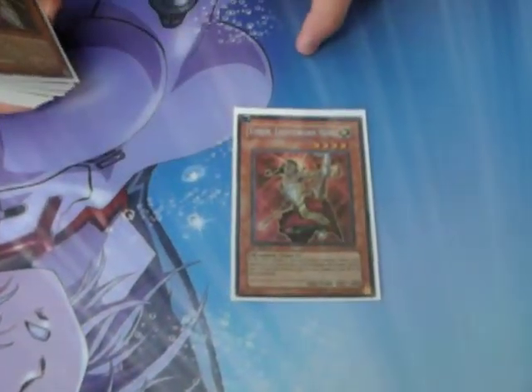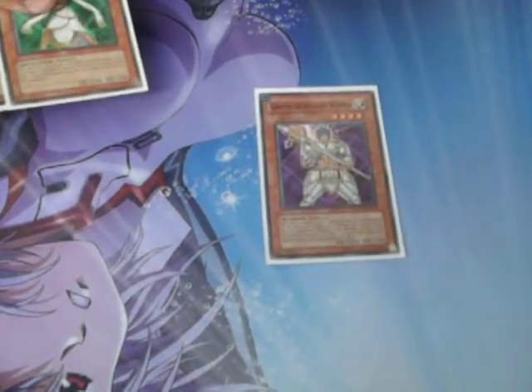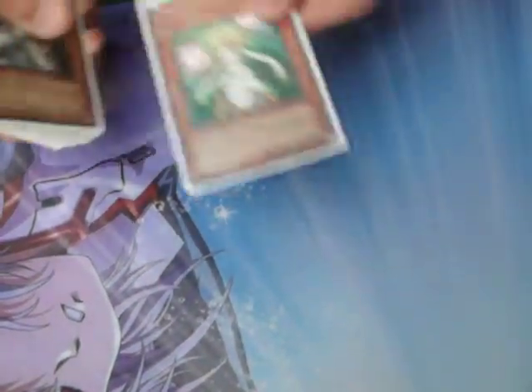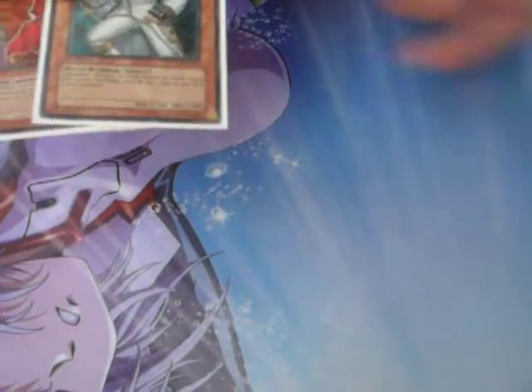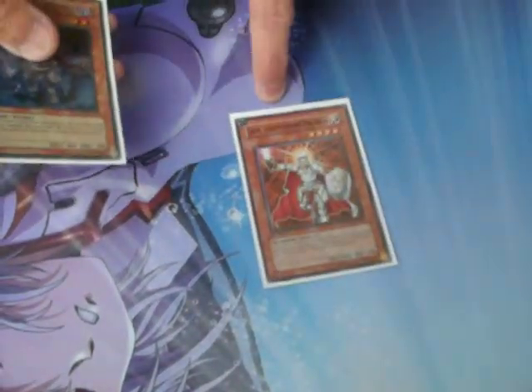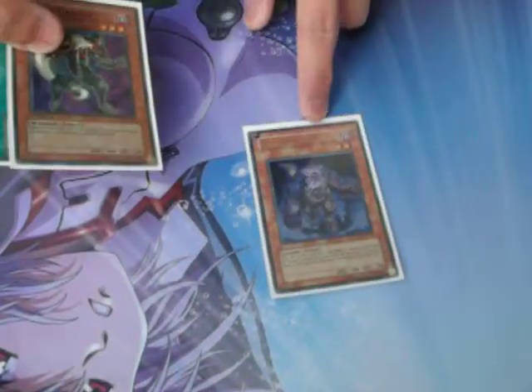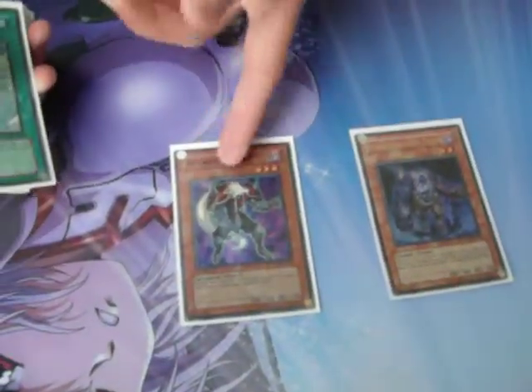One Ehren — might be running two next format. One Garoth — that's all you need. One Lumina. One Aurkus. Plaguespreader Zombie. Necro Gardna.